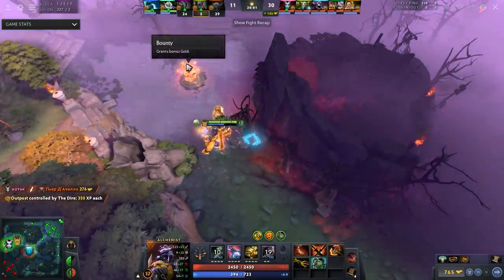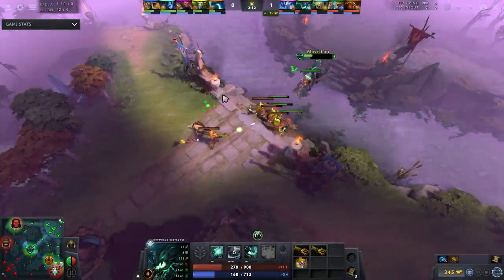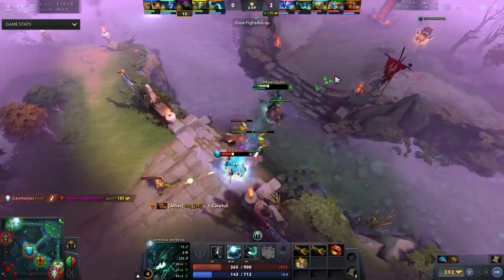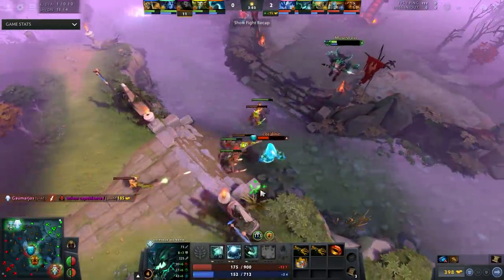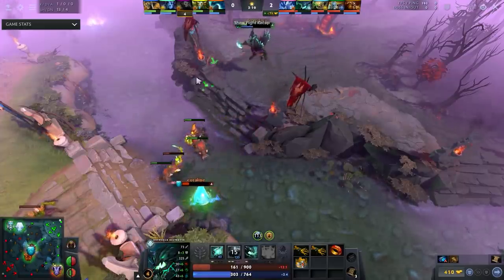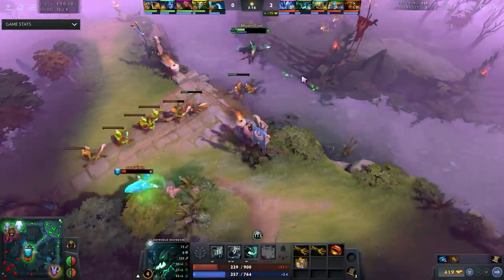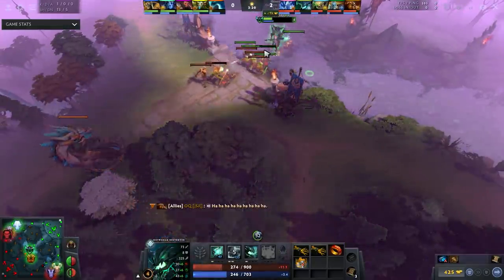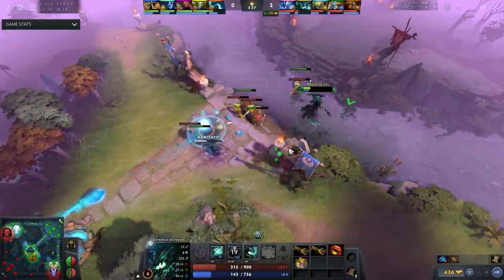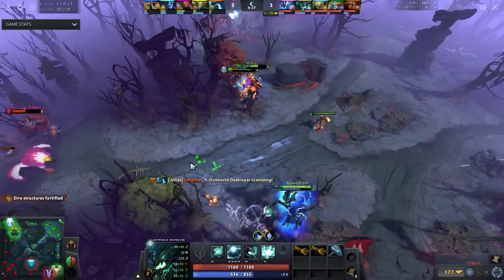Next up is OD - Outworld Destroyer, or Outworld Devourer - I'm not sure what it's called now. This hero is one of the best flex heroes in Dota. If you've been following DPC, it's a first-phase pick-ban hero a lot. His numbers are just stupid - it went from a 30% win rate, literally the worst hero in Dota by a long shot, to being up there with the gods.